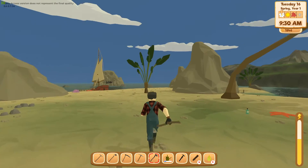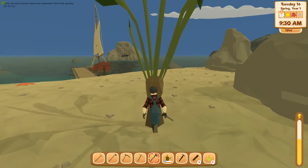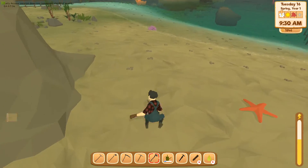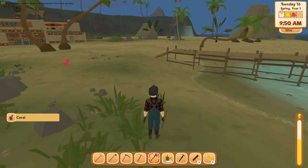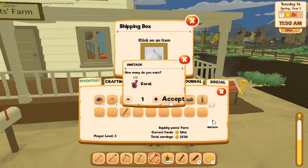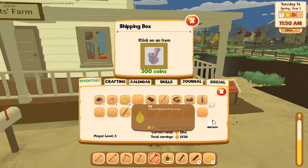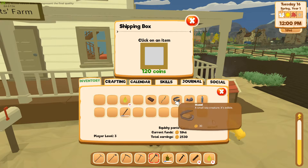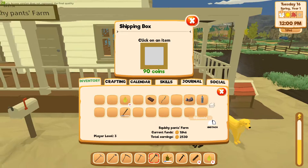You can collect all the stuff on the beach and sell it. 950 — it starts raining, not sure if it's a glitch right now. But I'll accept it. 300 for that, 450 for those, 120 for that, and the muscles are 90. Okay, cool.